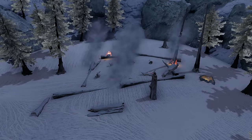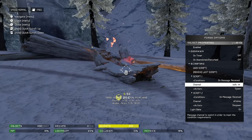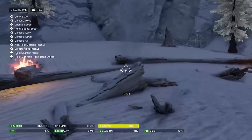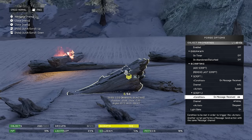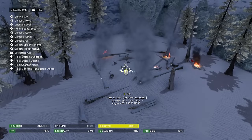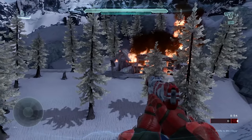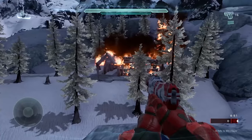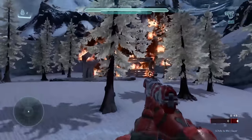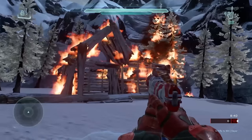Every piece of rubble or smoke effect has a script of on message received Zulu spawn, but to make sure the rubble and smoke does not spawn before the cabin burning, it also has a script of on message received Whiskey despawn. That wraps up all the scripts you'll need to make this work. This is a pretty advanced setup so hopefully I explained everything thoroughly. If you run into any trouble, feel free to ask questions in the comments section and I should be able to help you out. Thanks for watching and I'll talk to you all in the next video.